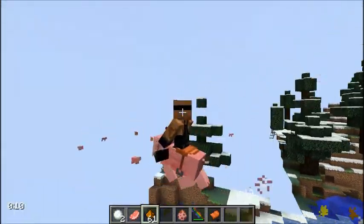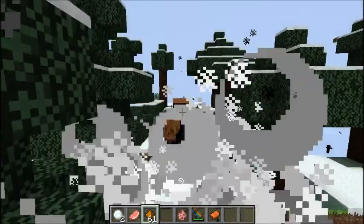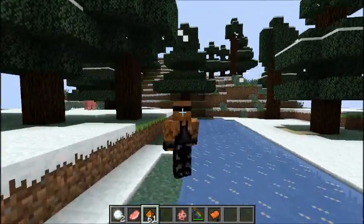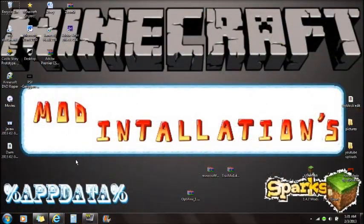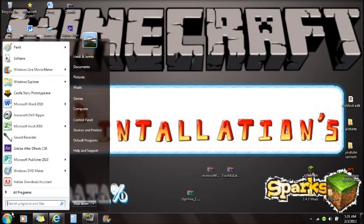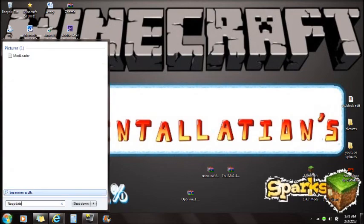If you guys are still interested in this mod I will be installing it now. Alright guys, to install the Trail Mix mod for 1.4.7, the first thing I'm going to want you to do is go to %appdata%. Let's go down here and type in %appdata%.